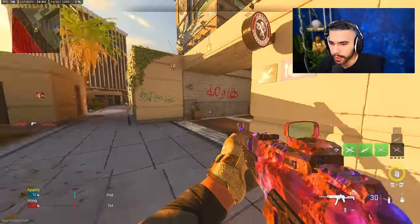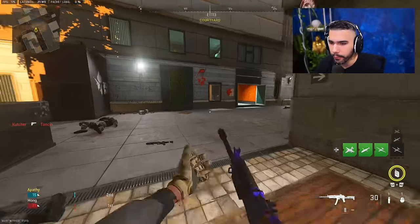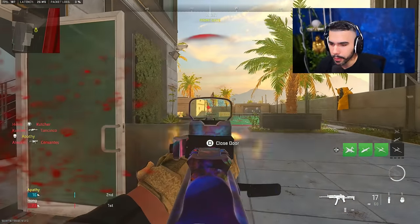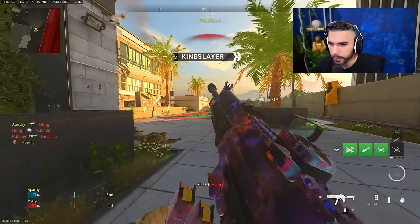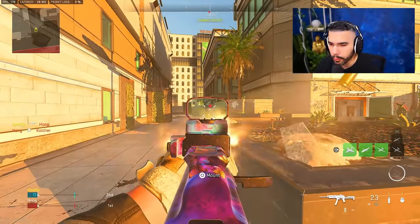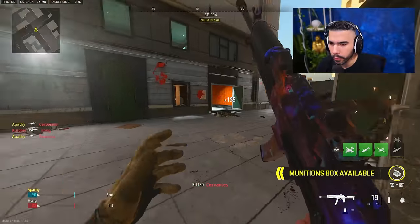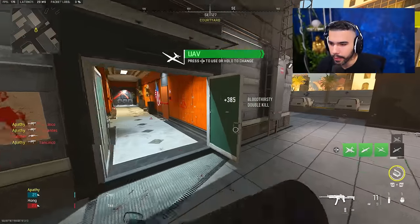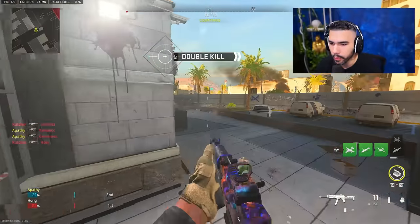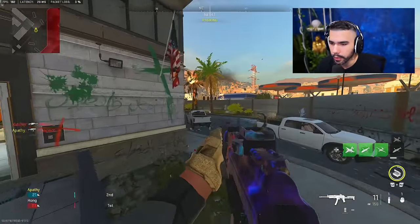Weapons, depending on their build, can have better recoil control in general, so it's gonna allow you to be even more consistent with your shot. Understanding that recoil pattern first is extremely important. Once you understand recoil control, you're able to really laser a guy across the map. For example, this is an SMG — it does have a little bit of horizontal kick, but it's mainly vertical, and when it's mainly vertical, I get to do things like this. A lot of weapons in Call of Duty just require you to hold down your stick or your mouse to hit those really long range shots.